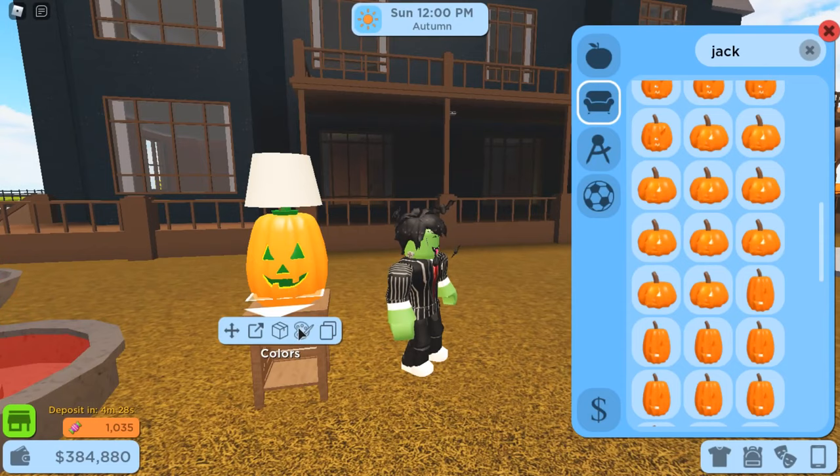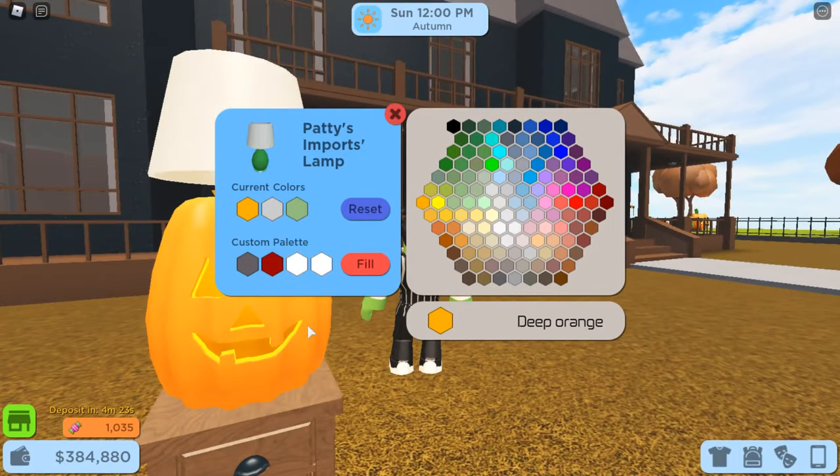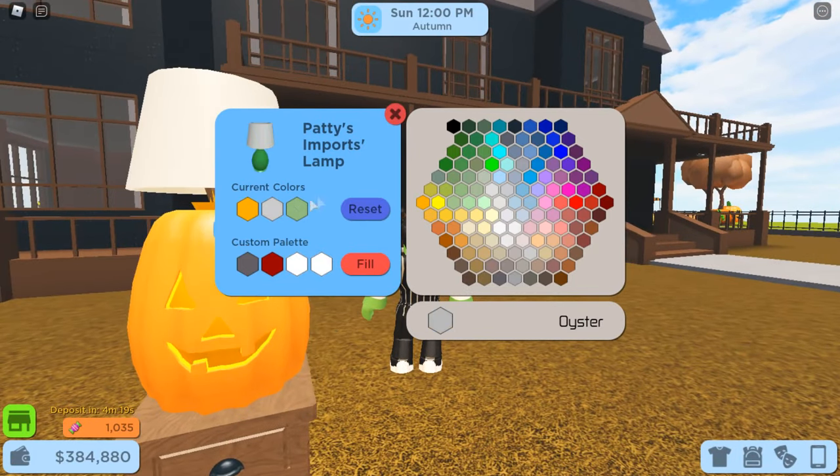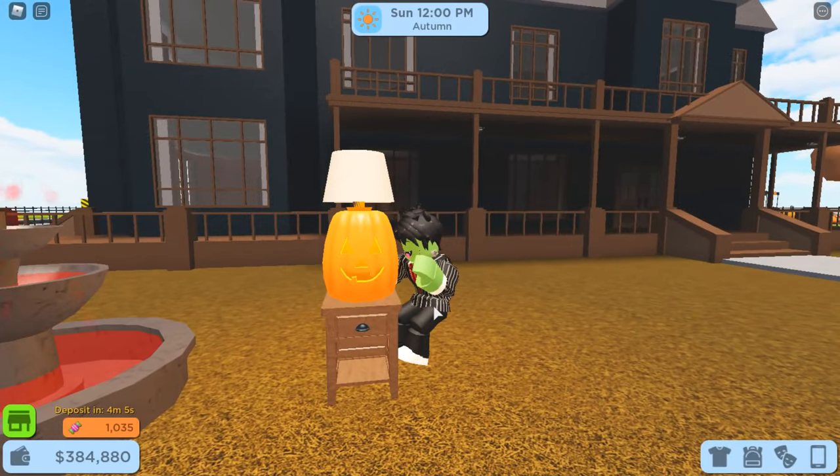Click on the lamp and change the color of its base to deep orange so that it matches the color of your pumpkin. I would change the color of the lamp shade but I think what we have now looks pretty good already. If you don't have the custom furniture colors game pass, it's fine — the part of the lamp that is colored is hidden underneath the lamp shade, so it's not that big of a deal. And there you go — that's your pumpkin lamp all done.